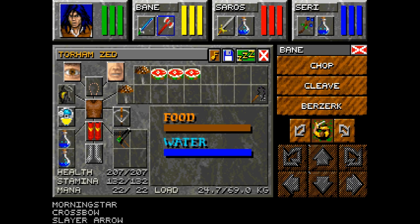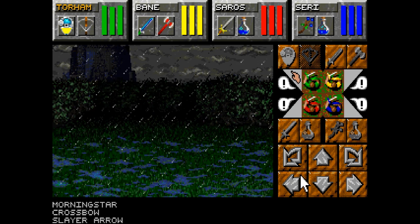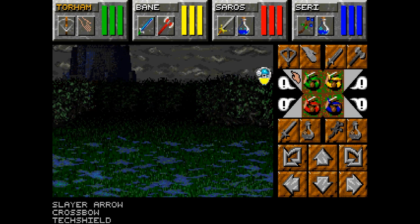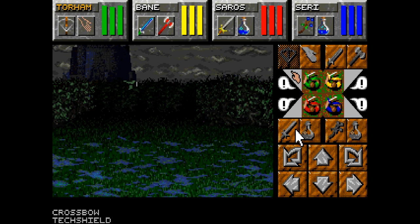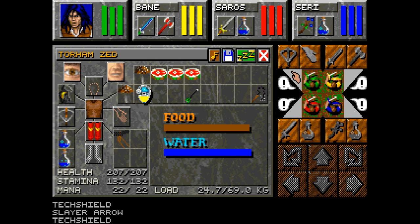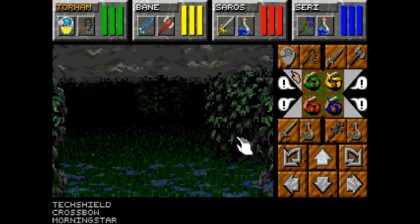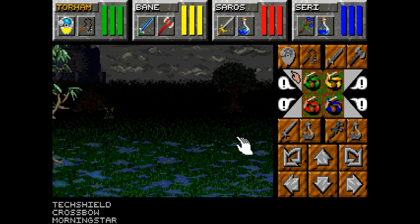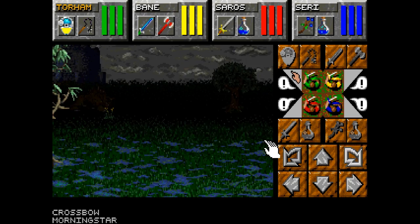I'm not sure whether a crossbow can shoot arrows — and yes, it looks like it can. I still don't know whether or not I want to keep any of the slayer arrows. I've never really used the ranged weapons in these games because they're such a pain. As you can see, this is just a shortcut back to the thorn demon area, where I can show you guys what Berserk does.